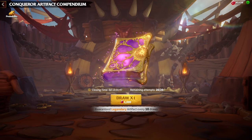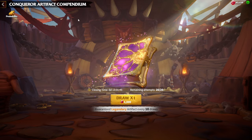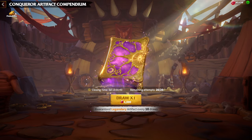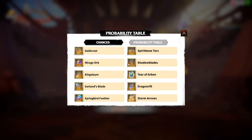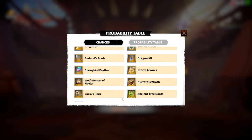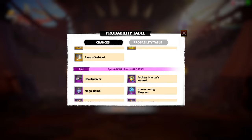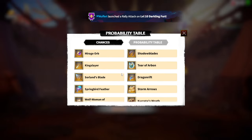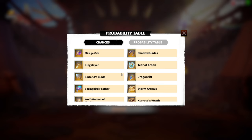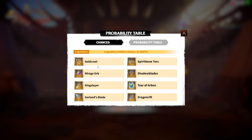Let's check which artifacts are available from the conqueror artifact compendium. The probability is 11%, and here we can see which artifacts I can get whenever I start pulling. Of course, I have my priorities and my non-priorities — things I don't want to see at all. I'll tell you guys so you understand when I'll be happy and when I'll be sad.